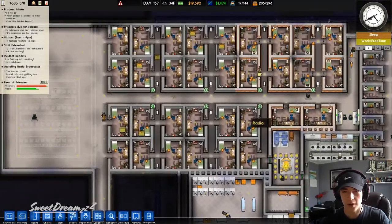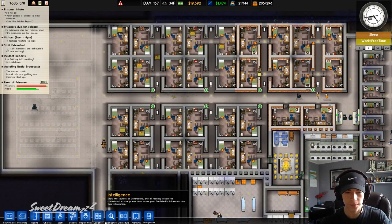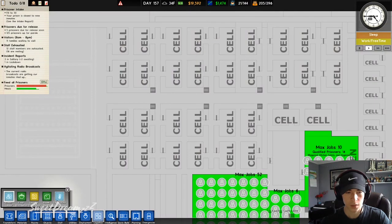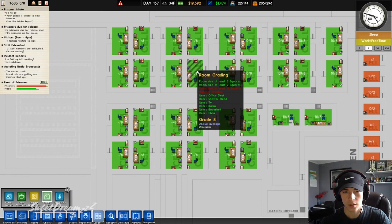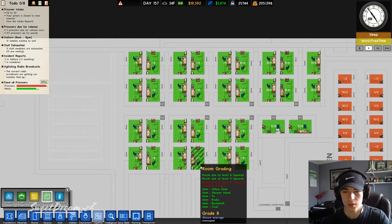So these are more of our better behaved prisoners. We can check the room quality. An outdoor window — I can't get an outdoor window. That's fine. So they're an 8.